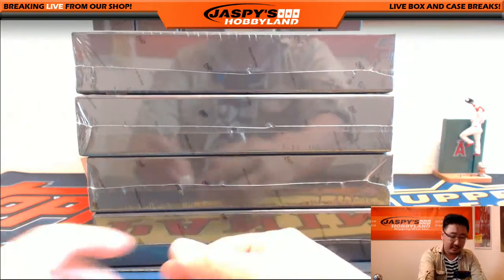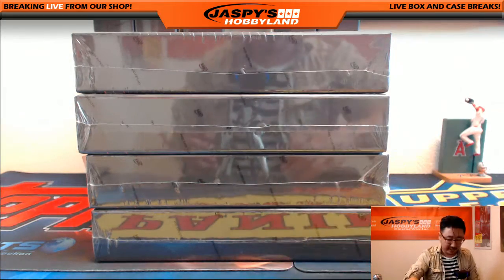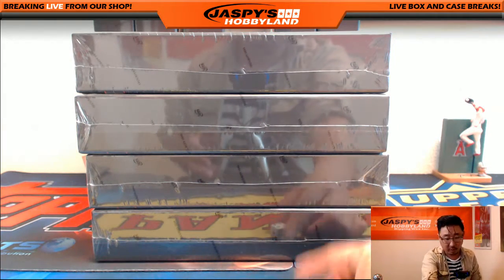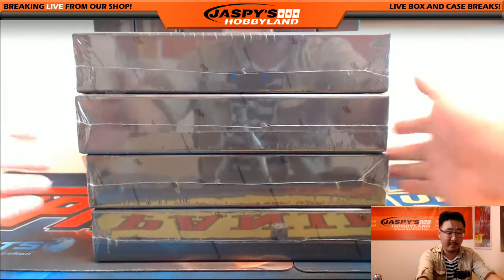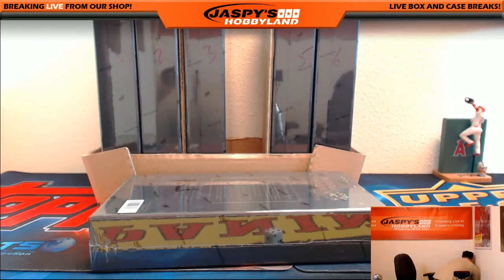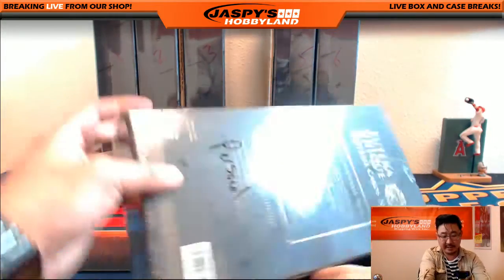We'll just say one through four on the die, and if it's five or six we'll just roll again. There's four — so one, two, three, and four. So the bottom box for you, Kelly, and as you see, that says personal on the back.